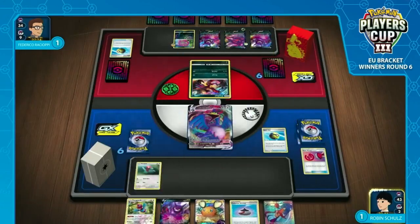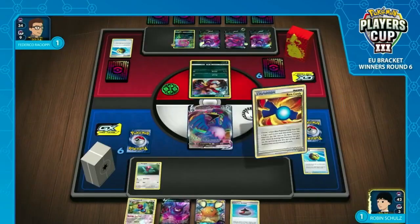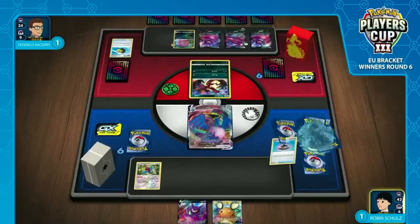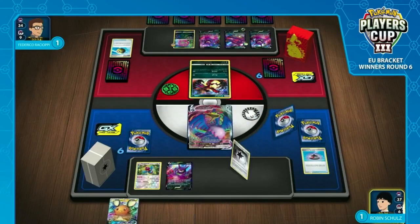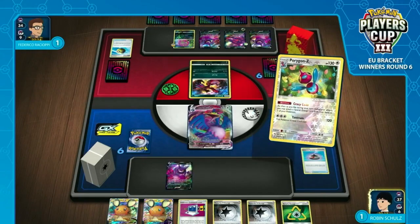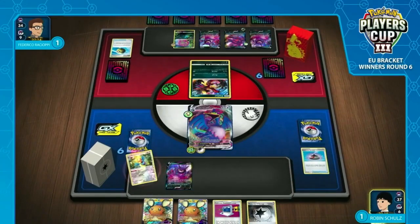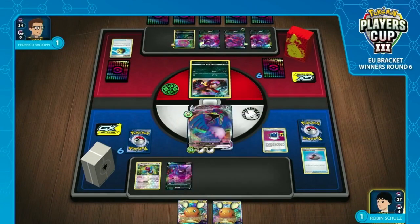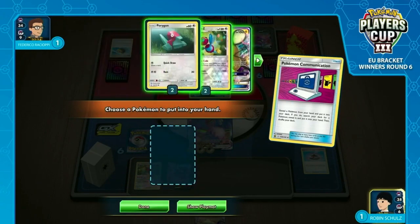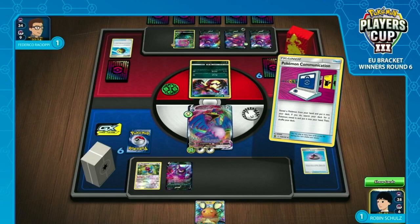He gets rid of the Reset Stamp for this Quick Ball — obviously he doesn't want to give Frederico an additional card. He may also choose to play the Evolution Incense just to remove it so he can draw an additional card with his own Crobat. Just like last time on these push turns, you play your Skylar, play your Incense for no effect, Candy into your Porygon-Z, and then you're hoping that the 11 cards you're drawing this turn is enough to find your energy cards. Using that Communication to grab another basic and then playing the Dedene without discarding anything from your hand — that is absolutely beautiful.